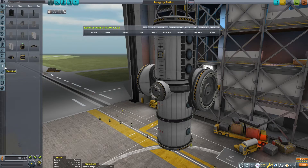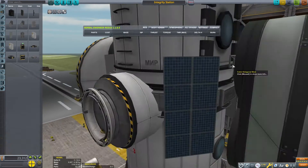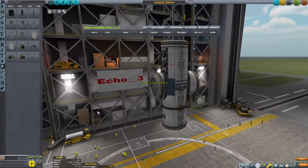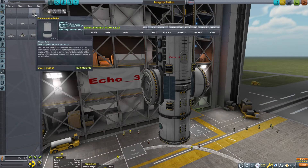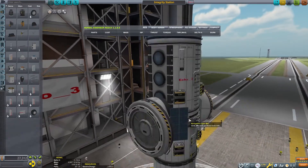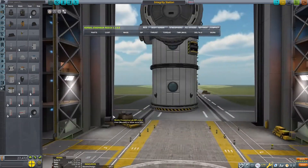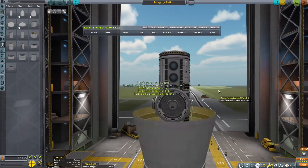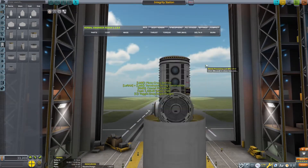This is a sandbox save, so this station is basically pointless. We can start by making our core section for low Kerbin orbit. The probe core will mean the station is controllable, even if no Kerbals are on board. We have a science lab and some habitation room for the Kerbals. We need to make sure we have some batteries and a means of generating electricity, and we need to ensure docking ports so that the station can be docked with and added to in the future.